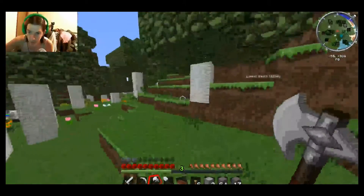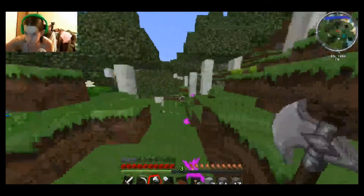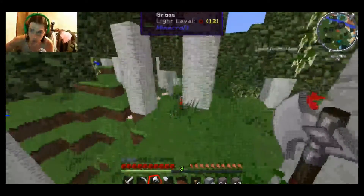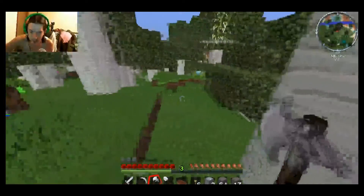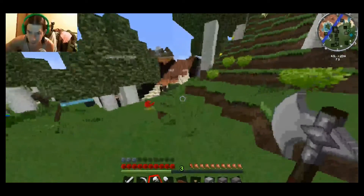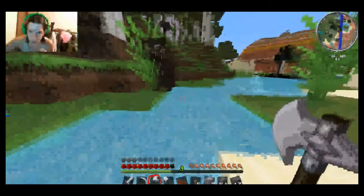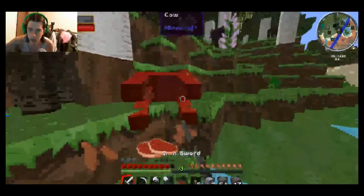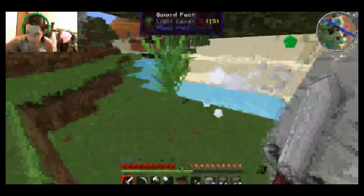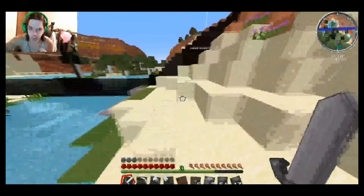I might even come back here for the birch — we'll do the floors out of birch maybe with dark oak walls. That'd probably look pretty epic. Whoa — what happened here? I haven't even opened this world in — oh, cow! Oh yeah, give me the good stuff! I like that steak — I like my ribeye rare. What in the world happened here?